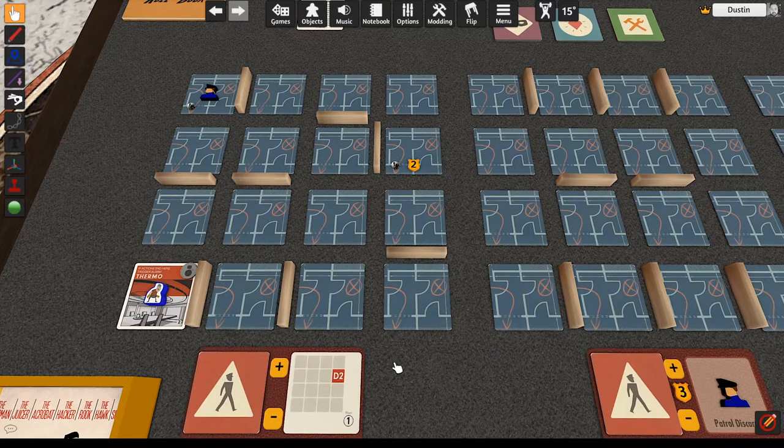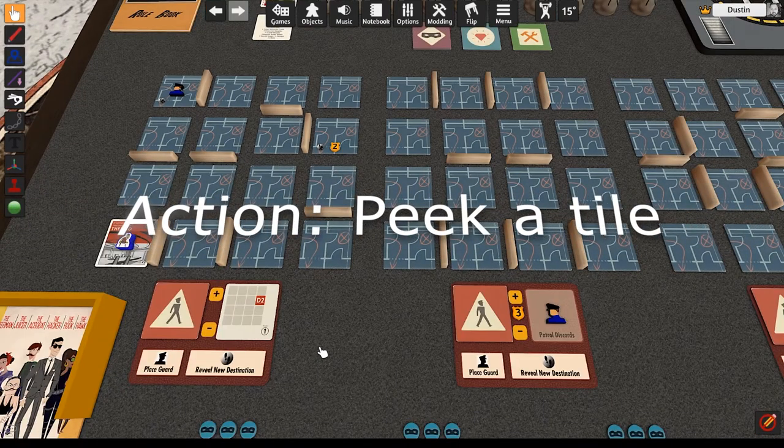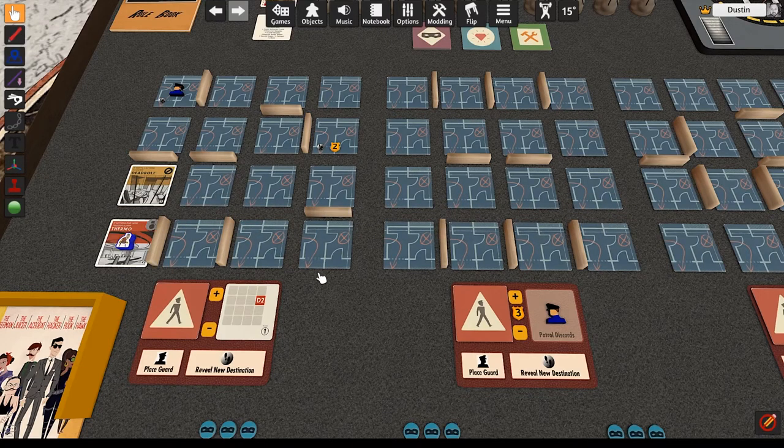Turns proceed clockwise from the first player. Peek at a tile action: reveal an adjacent room. You do not enter that tile, and the tile is permanently revealed to all players. You may not peek diagonally or through walls. You must verbally declare whether you're peeking or moving before revealing the tile. Peeking is a safe way to find alarms without activating them, but it takes longer than moving.